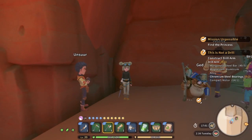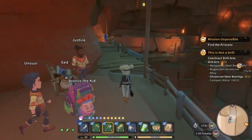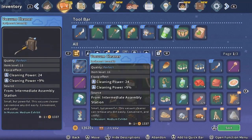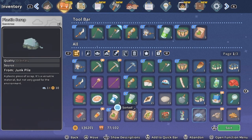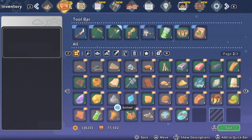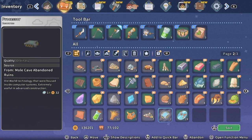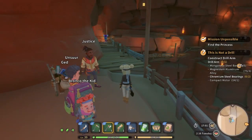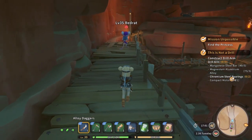Oh I actually kind of like those — this is cute, I like the little tie behind my head. Why do I have seeds on me? Did I not put my inventory away before I came to do this? I so did not. My inventory is terrible.